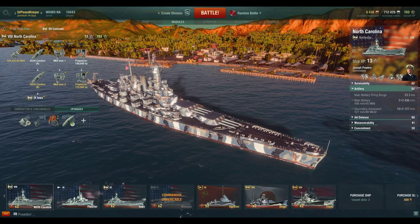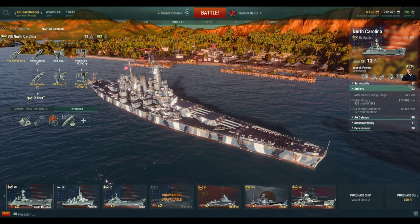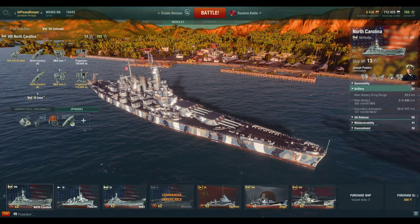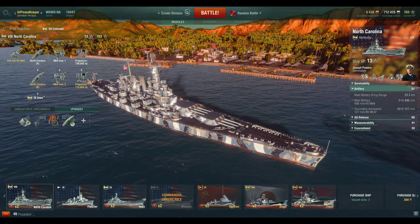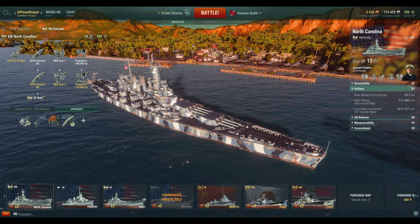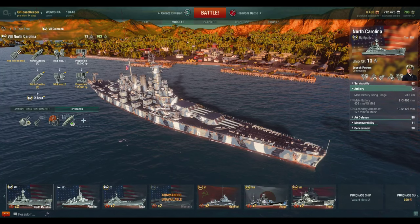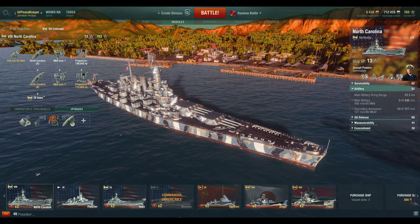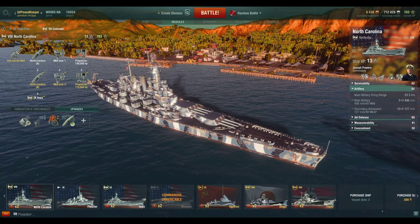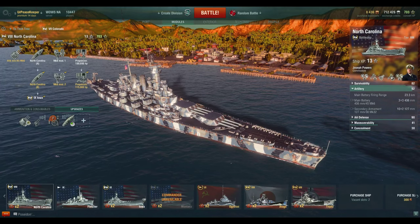The armor scheme of the North Carolina class, the Iowa class, and the Montana class is such that they don't take hits nearly as well as some of the earlier U.S. battleships in this game. They are a lot less forgiving of exposing your broadside to enemy battleships because you can get citadeled a lot easier. In the Montana video, one of my biggest complaints is that you basically can't angle it.